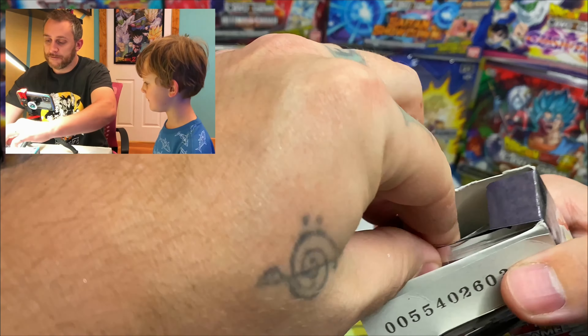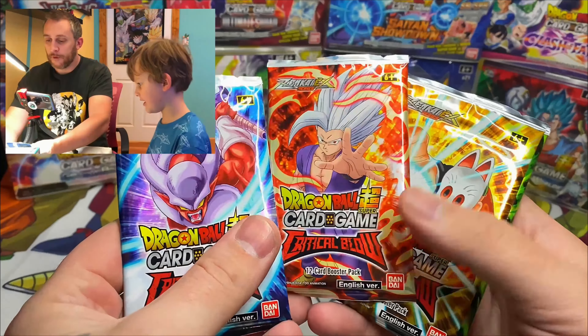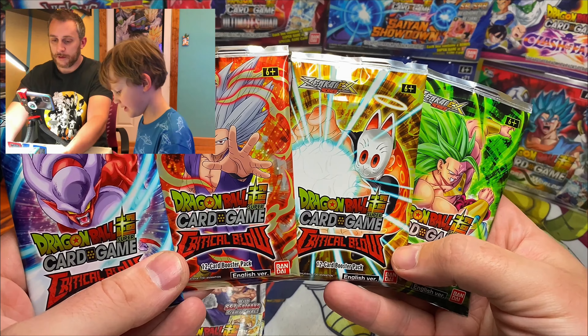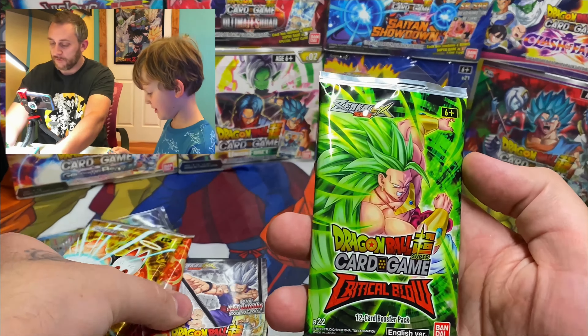Check these out. Here's our promo card - there you go, let's have a look at that. And then we got four packs with all the different artworks on them, four types of artworks. We got Janemba, Beast Gohan, Grandpa Gohan, and Broly. Which one do you want to open first?